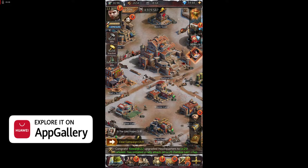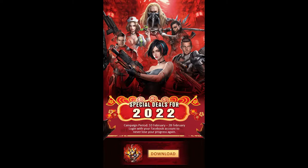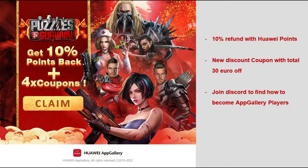Before we start, let's see what is new in the Huawei App Gallery from the sponsor of this video. They have very nice offers if you want to spend money in game, and also offers if you don't want to spend money. Let me tell you about a new thing called Game Center, and the new campaigns and giveaways in the Huawei App Gallery for Puzzles and Survival.